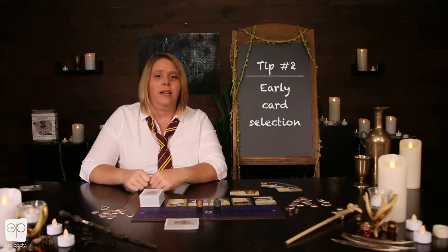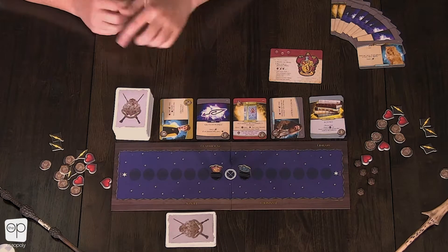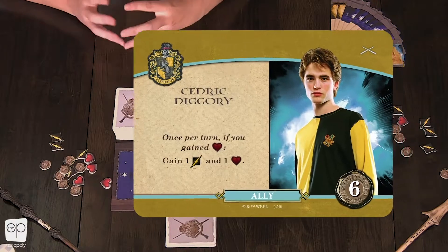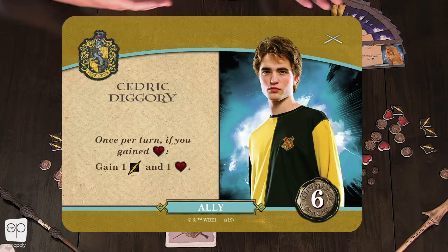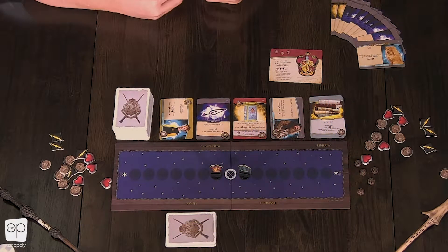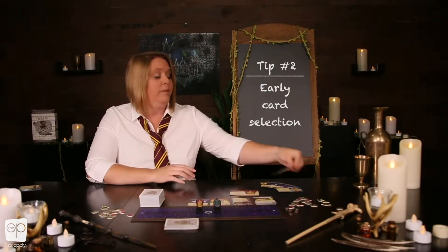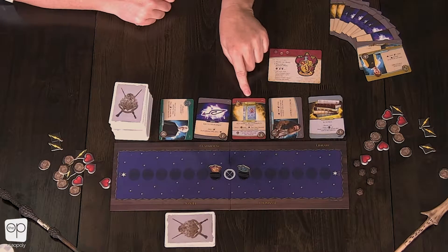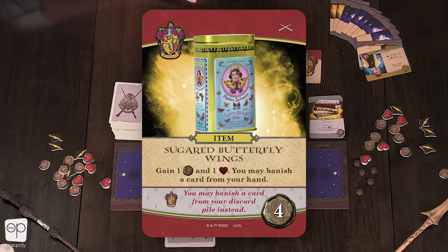Let's take a look at the two allies in our starting classroom. Here we have Rubeus Hagrid, and we also have Cedric Diggory. Hagrid's great, but Cedric Diggory is suddenly going to allow me to use Hufflepuff affiliated effects as if I was a Hufflepuff. So now not only do I get the Gryffindor cards that work for me, I'm also going to get Hufflepuff cards that do. My next pickup: Cedric Diggory, followed very closely by this awesome Gryffindor card that gives me two effects instead of just one on my turn.